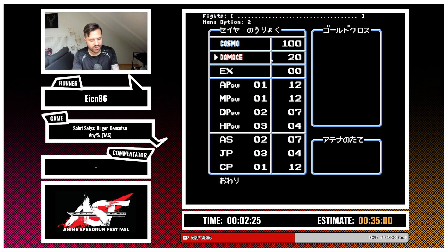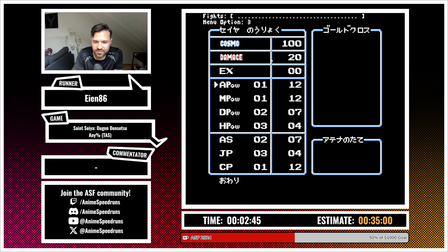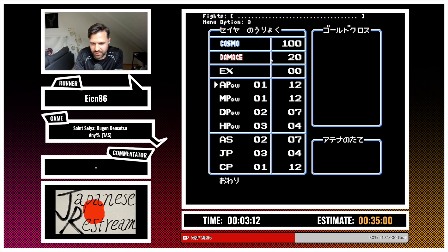In this menu you can change two things: you can exchange HP for cosmo — cosmo is your magic power, the energy you use to hit enemies. You can also see your stats: attack power, magic power, defense power, HP, armor power, jump power, and CP. I can move the indicator to different options and the menu option number changes. You cannot do anything else but choose which option you're on.